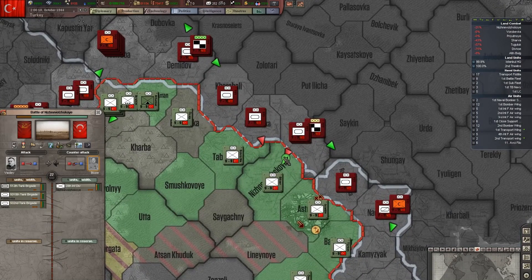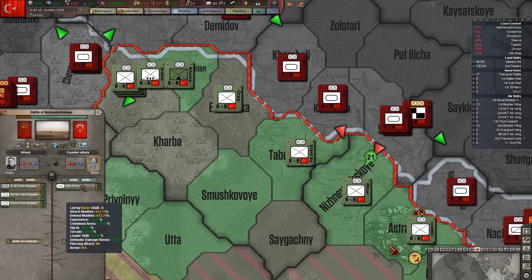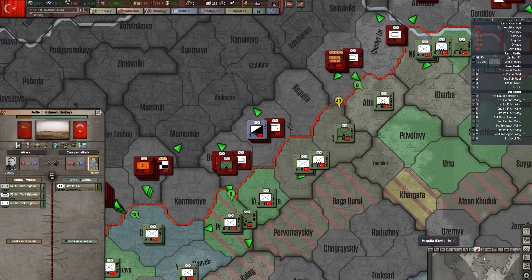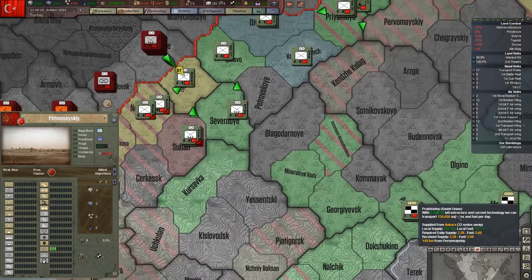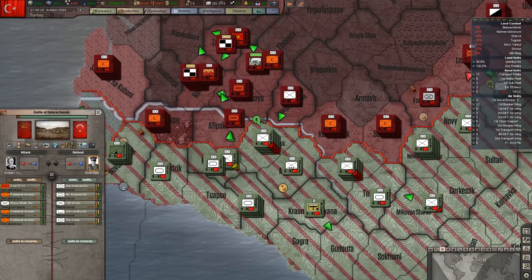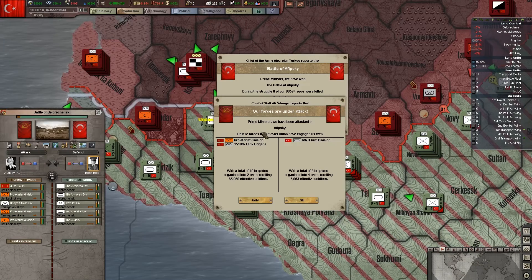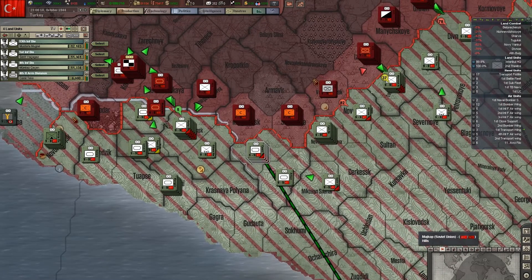They're trying to attack me here — that's a whole lot of divisions trying to come across the river. It's going to be hard for them to win. Now, my divisions are starting to look a little bit depleted in terms of manpower, but that's because we've been researching the increased division size technologies. Which makes our divisions bigger, makes them hit harder — basically they have more men in them. We're so out of resources.